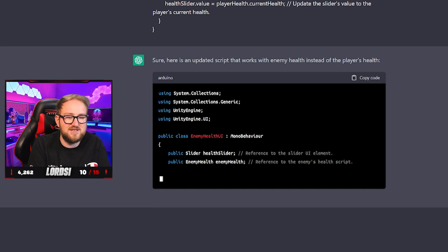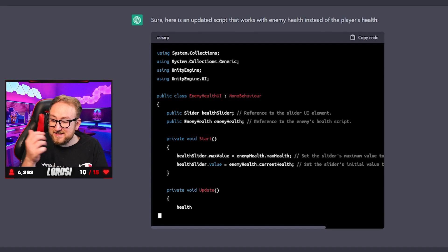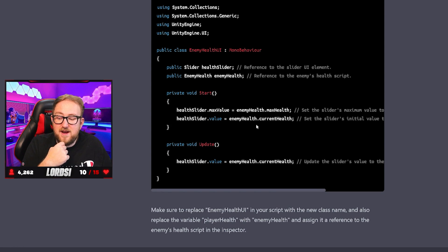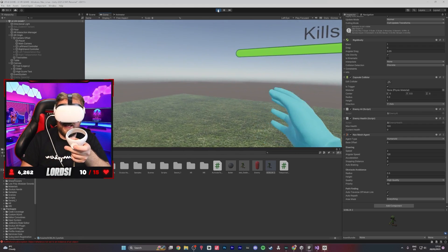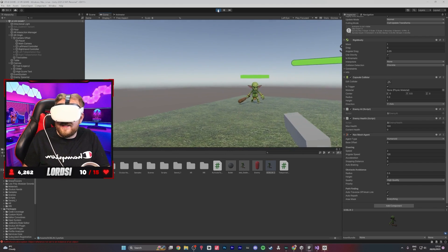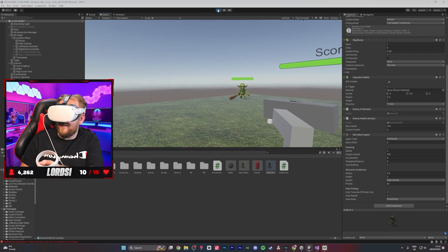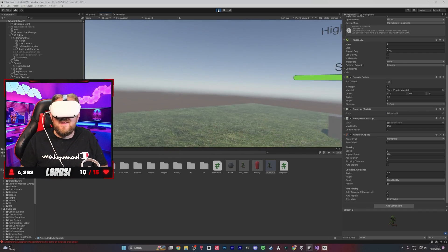It basically just changed the word 'player' for 'enemy' — we know we're being very lazy, but that's what we're here to do, isn't that the whole point of ChatGPT? We copied and pasted the code. If the enemy has a health bar — amazing. If we shoot it and that health bar goes down — even better. Oh my god, it worked! It actually works — and it turns with the enemy. So we can now see the enemy's health. This is awesome!